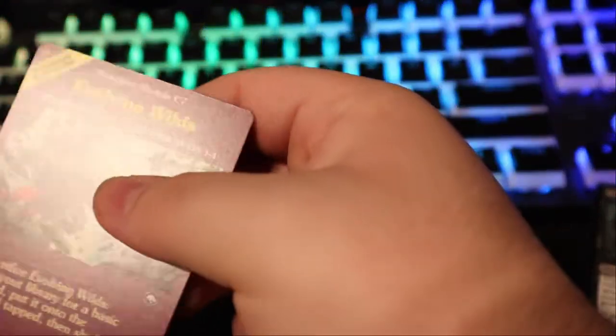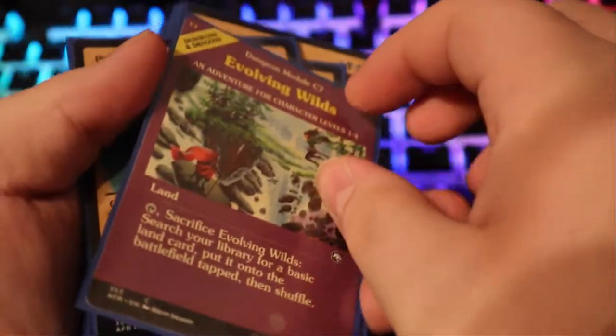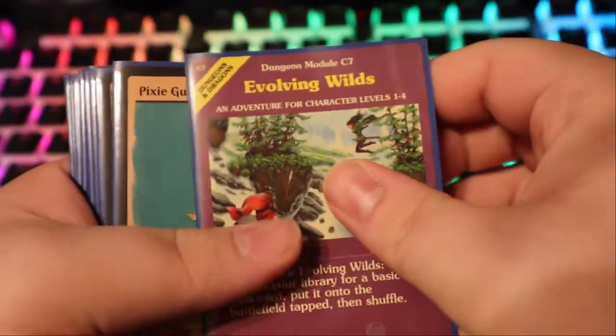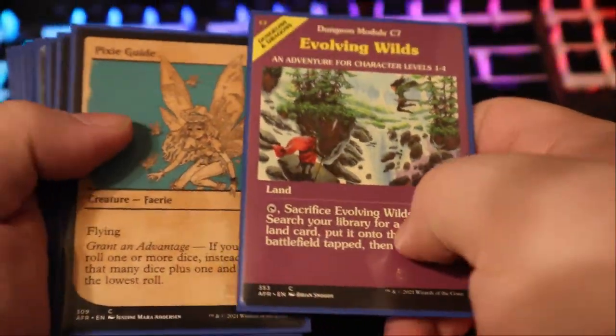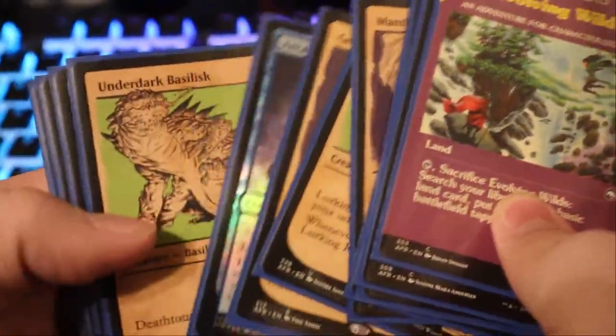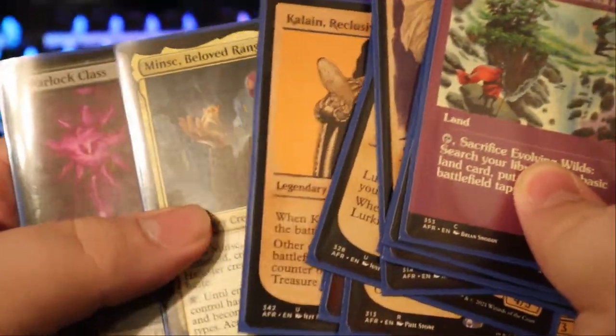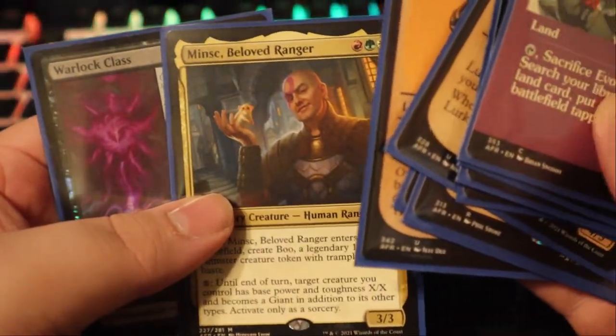What a long video, but man was it worth it. We got a lot of the cool Monster Manual artworks, we have the Evolving Wilds — that's one of the more popular cards people want in the set I believe — we have that Black Dragon borderless, and we got Minsk. I'll count this up as a success.